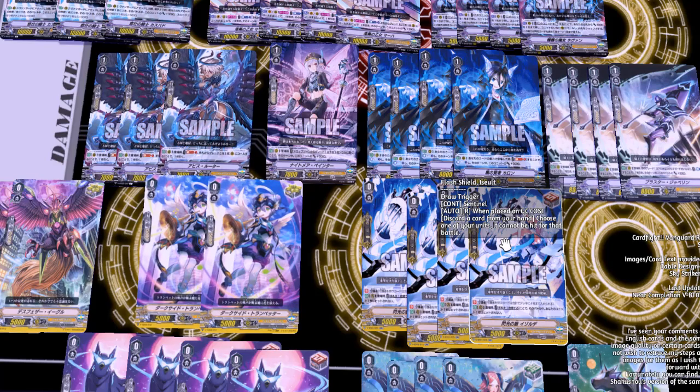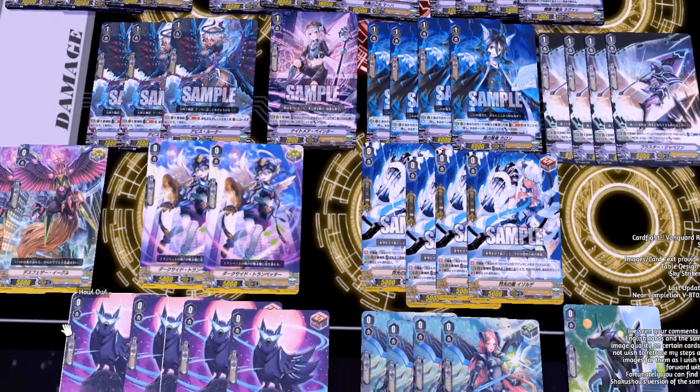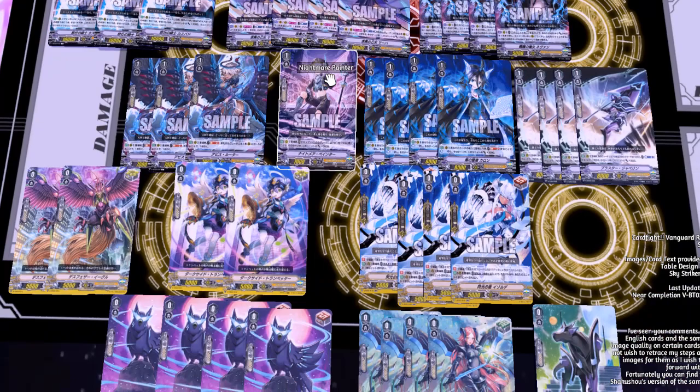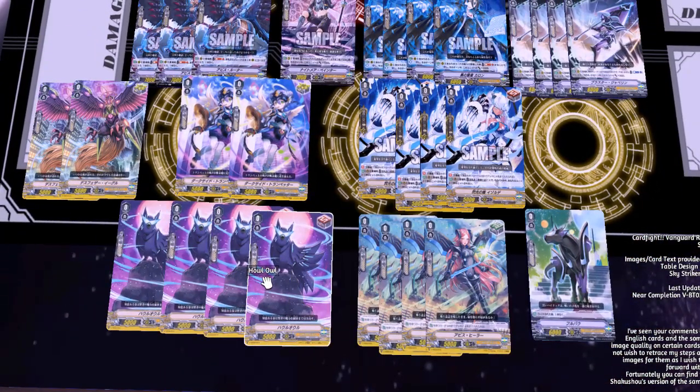We had to use Flash Shield Izael as a placeholder because we don't have a good image for the guard trigger for grade zeros yet. We're running four criticals, eight draws, four heals, and the starter. Cards you are required to run no matter what are at least four criticals from the trial deck and four heals. After that you could run four draws, or replace some units in your grade one lineup with grade one Perfect Guards — PGs normally only cost about two to four dollars, so just buy your playset. I like the eight draw theme because we only run six grade threes, helping ensure plentiful rear guards.